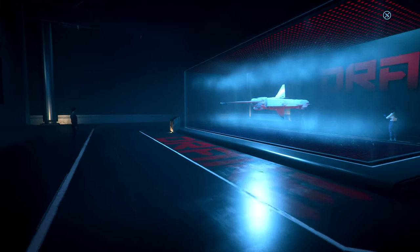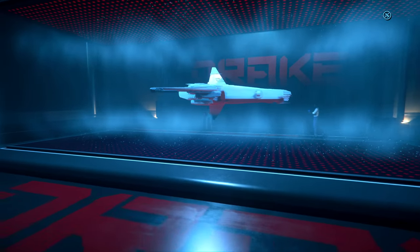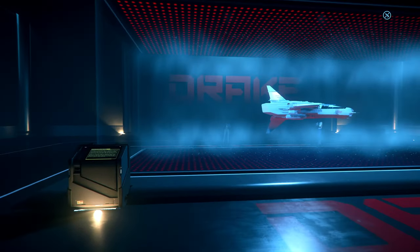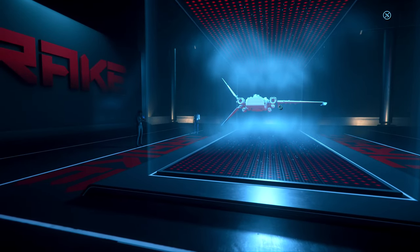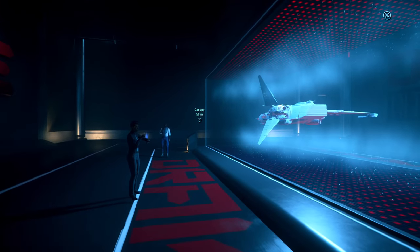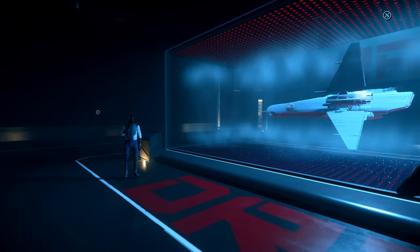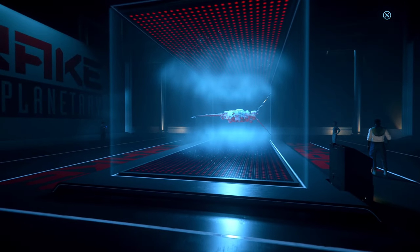And we have the Drake Corsair. She will be in the game soon. She isn't too expensive and she offers a lot of gameplay opportunities. I'm not a fan of this asymmetrical wing design that doesn't offer anything but would lead to a lot of problems. But luckily, CIG doesn't care about physics.